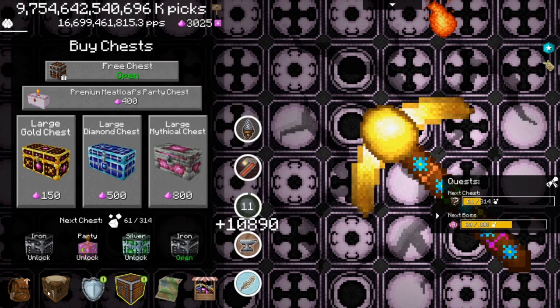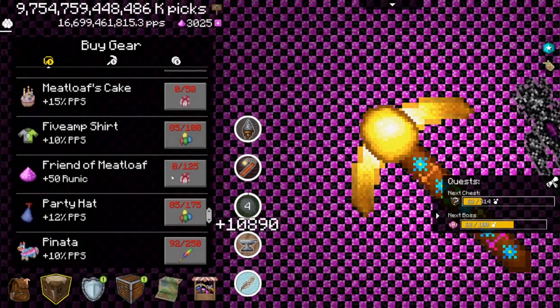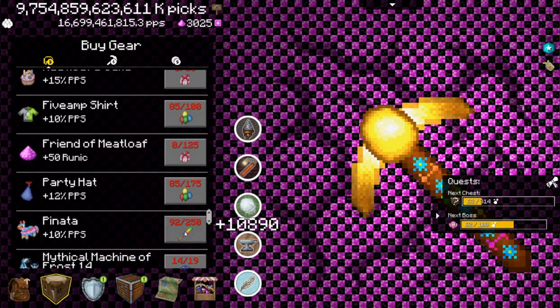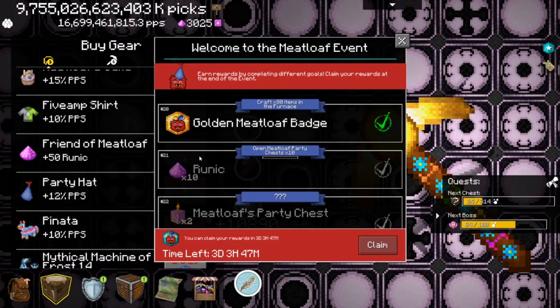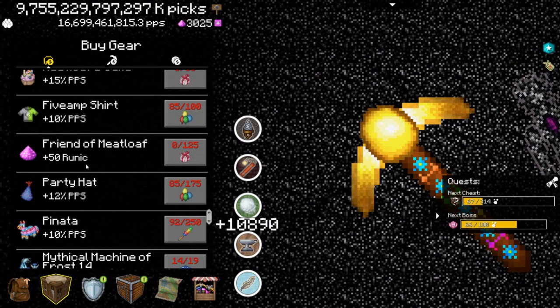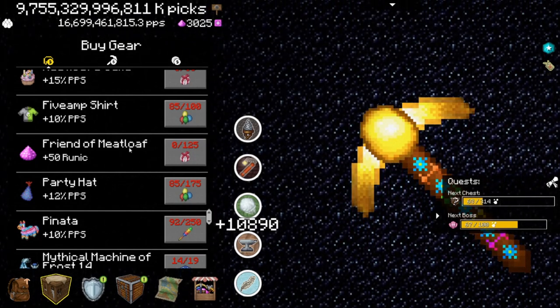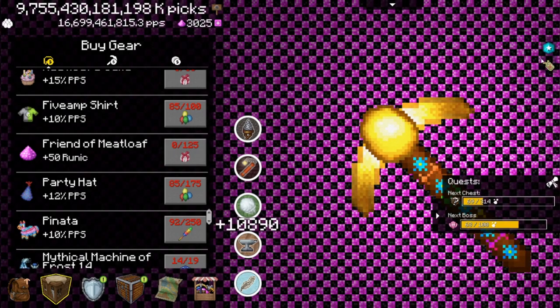If you're trying to buy the PPS items - just let me scroll down - these ones here, no matter if it's the first time or the second time, if you want to buy these, and you definitely want to, focus on that. Focus on the pickaxes or whatever. While you're focusing on getting that stuff, do the quests on the side. For me, the most important thing is 'friend of meatloaf' - not because of the runic, but because of the achievements. If I get this item I get the last of all 99 achievements, and I definitely want to get all the achievements.